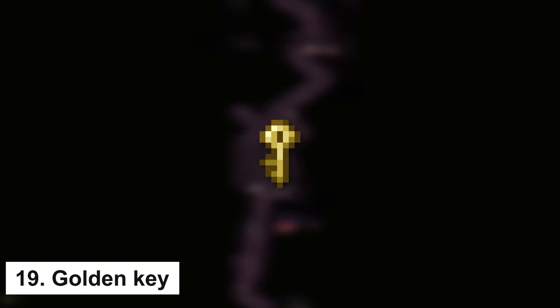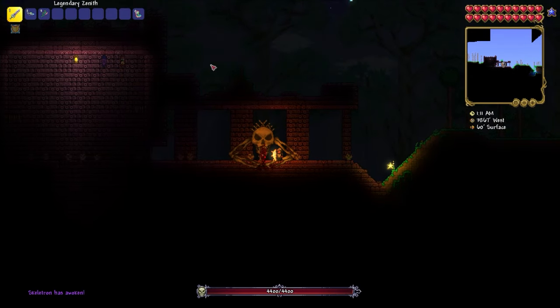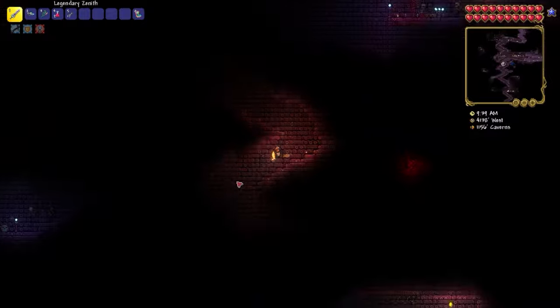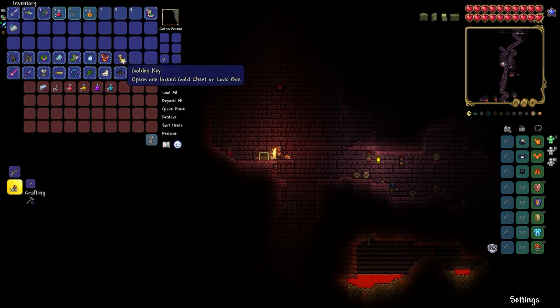Golden Key is a key that opens locked golden chests in the dungeon. In addition to being found in a chest, it also drops from dungeon mobs and is used one time. Go to the left, enter the dungeon, wait for night, kill the boss, and then go down the dungeon as shown in the video. Open the chest and you will find the Golden Key.